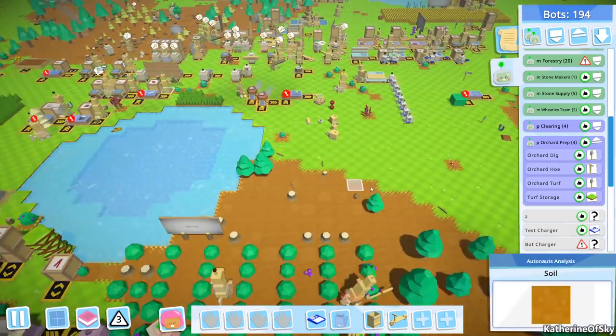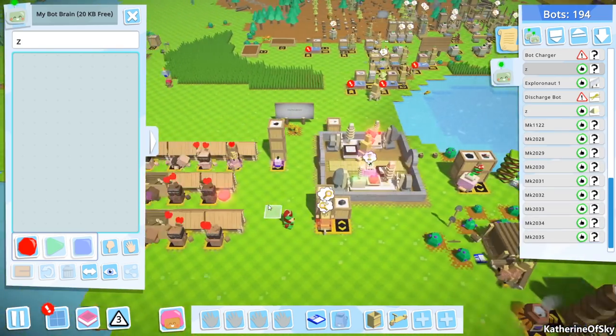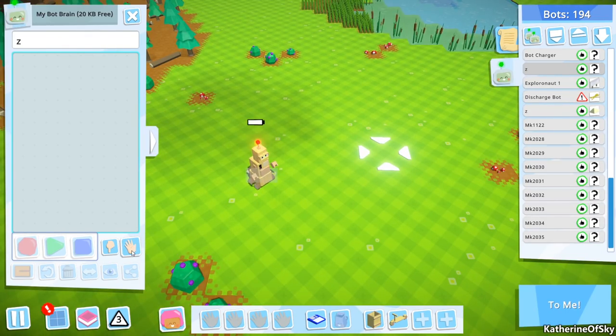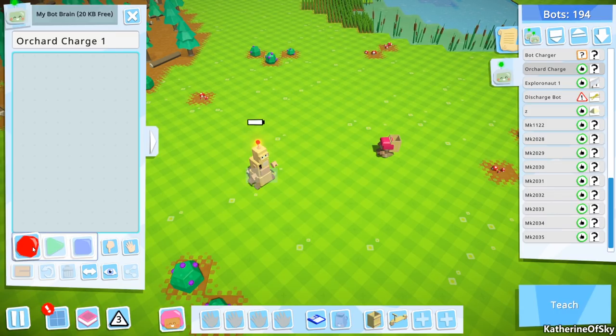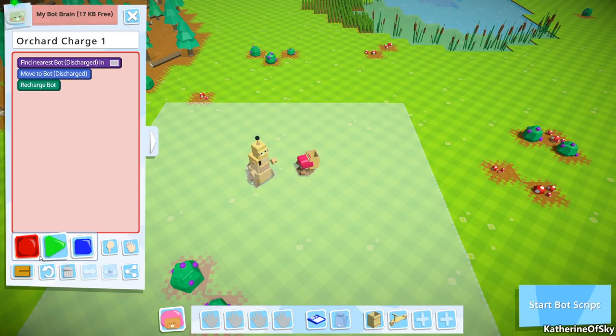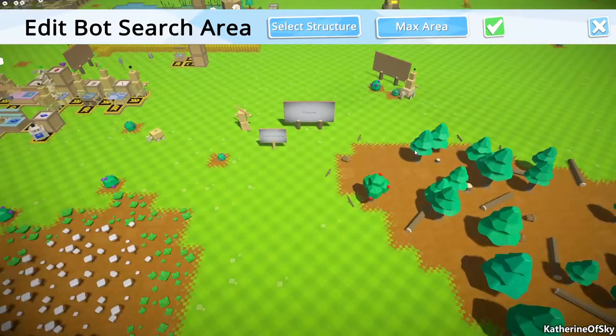So let's go get a bot, one of the Zedbots probably. Hey Zedbot, how you doing? Come over here. You're going to be orchard charge bot. Charge one - I think we'll have one. Record, and I just want you to charge the bot. And then we want to change the area, of course, to the orchard zone.